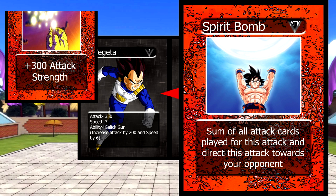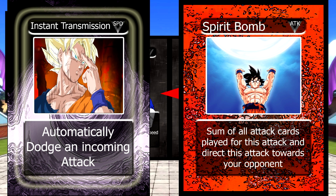So now Goku's attack is 1650. But Vegeta decides to play Instant Transmission, which allows Vegeta to automatically dodge the incoming attack, rendering all the cards that have been played useless — and no one lost an HP in the battle.